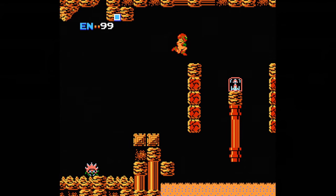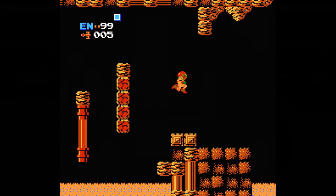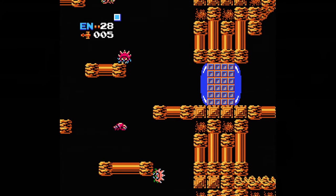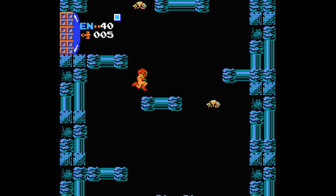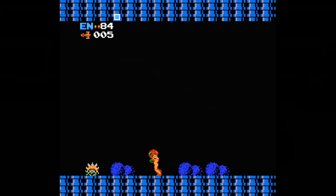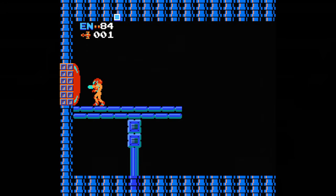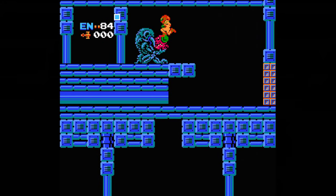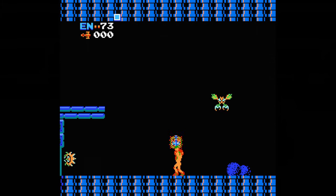Shortly after you'll find your first batch of missiles, giving you 5 to use. Every time you find another batch, your max amount increases by 5, and you can get refills of 2 at a time from enemies. Turn around and backtrack to the first vertical corridor, head up to a door on your left, and go through to a red door requiring 5 missiles. You'll find a statue — shoot it to reveal the Long Beam, which increases your gun's range. Grab any missiles dropped on the way back; you'll need them soon.